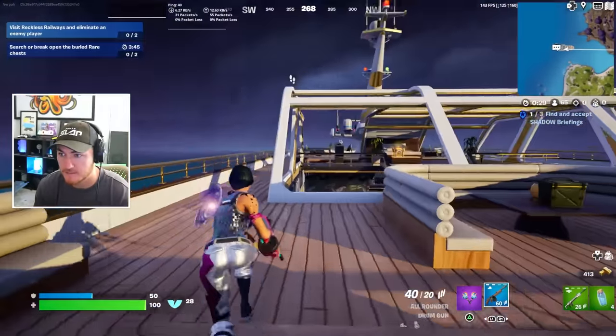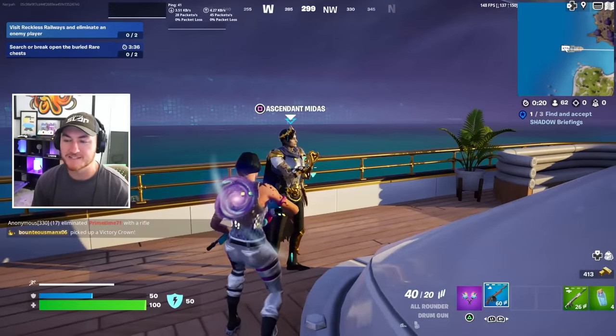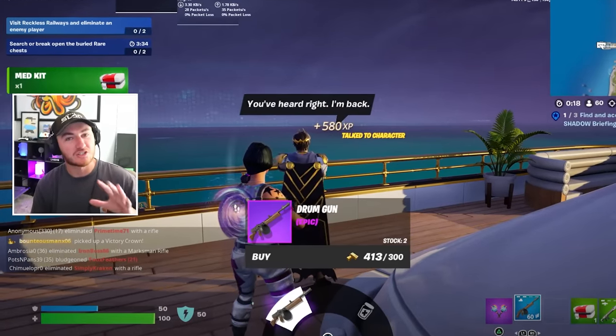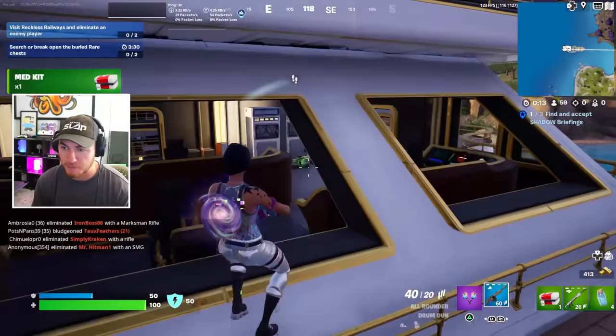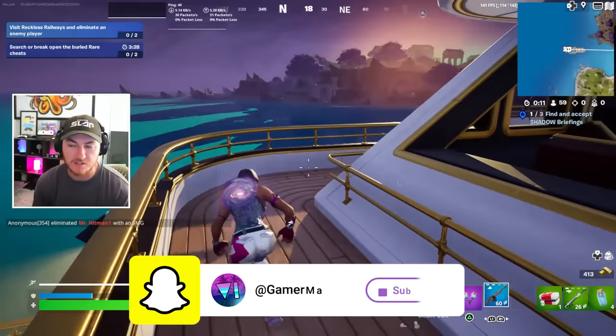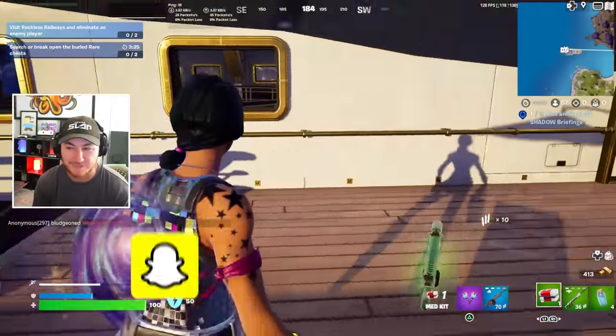There is an enemy - and here he is, Ascendant Midas. You can actually buy the purple drum gun off of him, and if you go down to the bottom of the boat, he also has a vault that is already automatically open, so it's a pretty good place to get some loot.